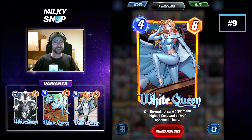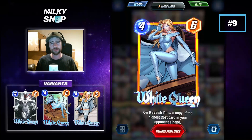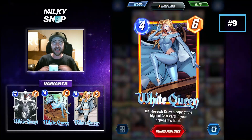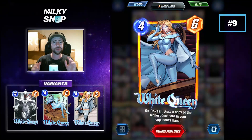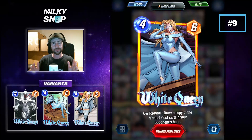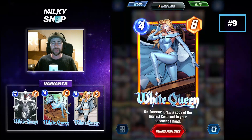At number 9 we have what I think is an absolute sleeper pick in White Queen. She's a 4-cost, 6-power card with an on reveal effect: draw a copy of the highest cost card in your opponent's hand. White Queen has solid power stats as is, but her on reveal ability is absolutely insane. White Queen allows you to draw a copy of the highest cost card in your opponent's hand. You're often playing her on turn 4, which gives you key information about how your opponent's final turns might look. Having information about your opponent's deck, and more importantly what's in their hand, is huge in Marvel Snap.